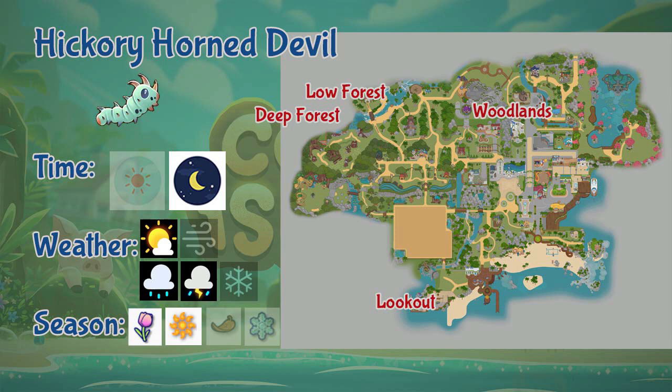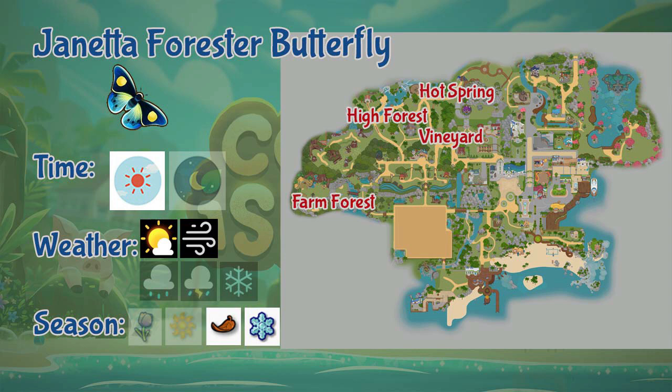Next we have the Janetta Forester Butterfly. This butterfly can be found in the vineyard, hot springs, and the farm and higher end of the forest. It is a daytime-only butterfly during sunny and windy days, and only appears during fall and winter seasons.